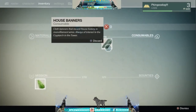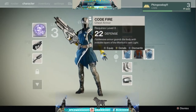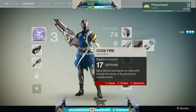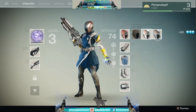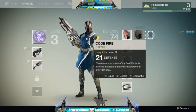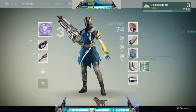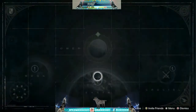You can sell these for — not money, but like glimmer. I'm gonna dismantle them. It says I haven't reached level four yet, but it said I can acquire bounties, which didn't make sense. So we'll go back to the Tower to see what's going on.